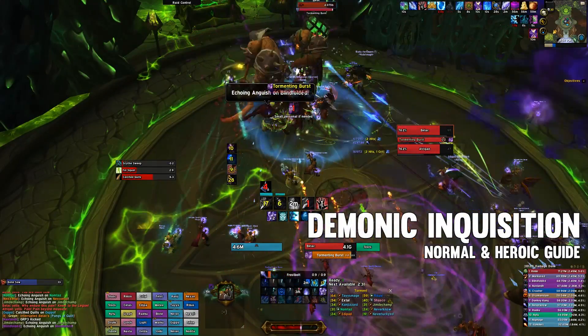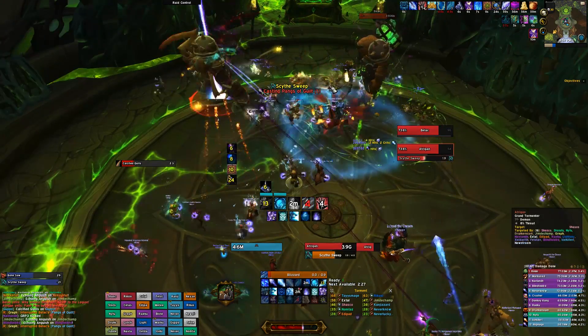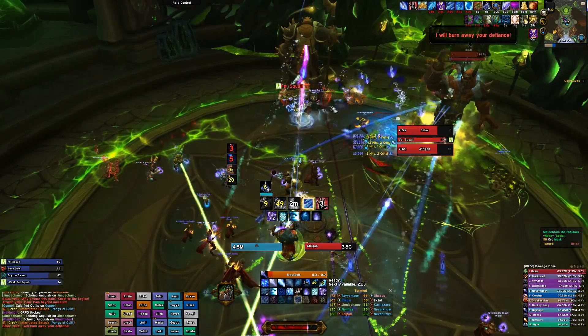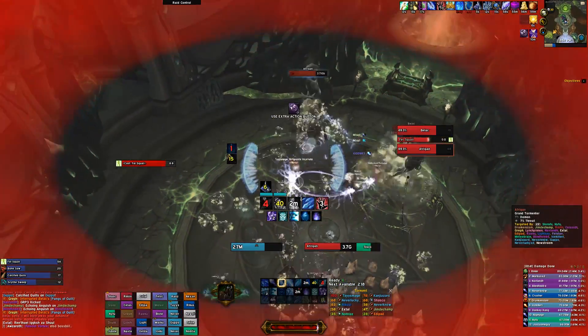Hello and welcome to the Fat Boss Guide to Demonic Inquisition in the Tomb of Sargeras. This encounter consists of fighting two bosses with a shared health pool, and throughout the fight, players will be gaining Torment energy, which they need to remove at certain times by entering a cage on the back of one of the bosses.